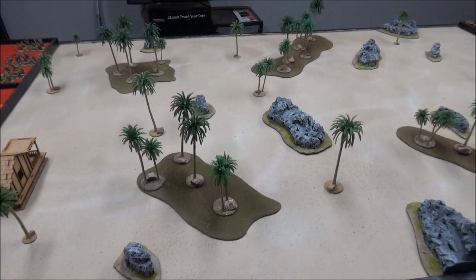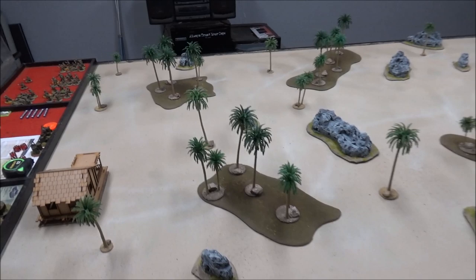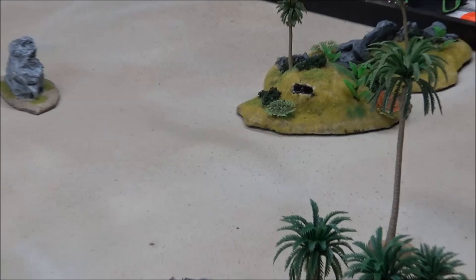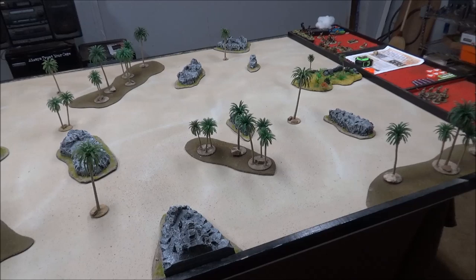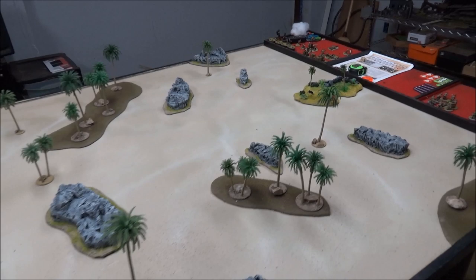So here we are — this is Tarawa 1943. This will be an attack-the-objective scenario six from the rule book. The marines will be starting on this side and our objective is to destroy the Japanese bunker that has been holding up the advance on this part of the island. Where that's going to work is I have to destroy the bunker or kill all the occupants. I can't destroy it with direct fire, but I can kill everyone in it if I get lucky. I do have a satchel charge, and if I can get a man with the satchel charge into base contact with the bunker, it'll be game over.